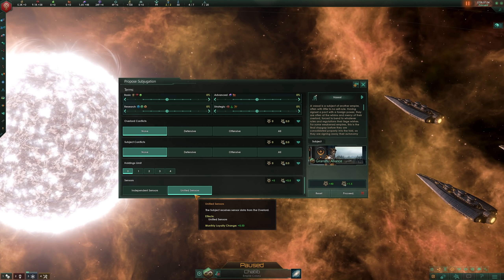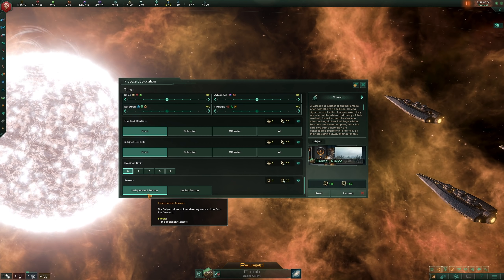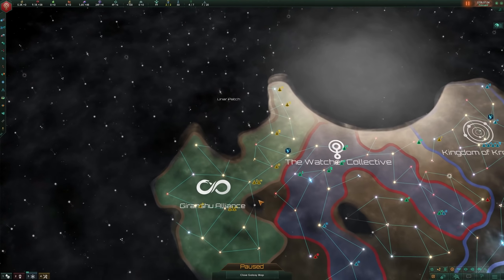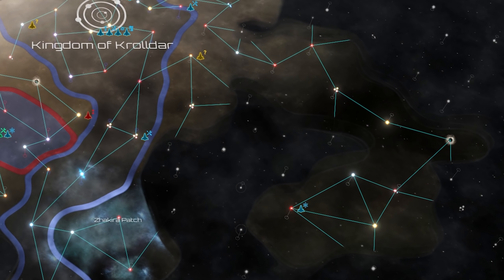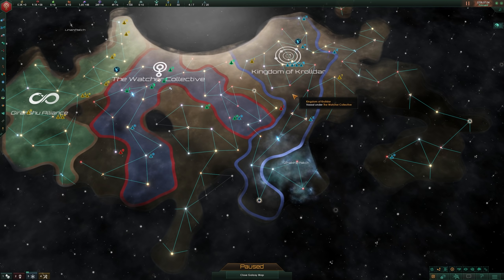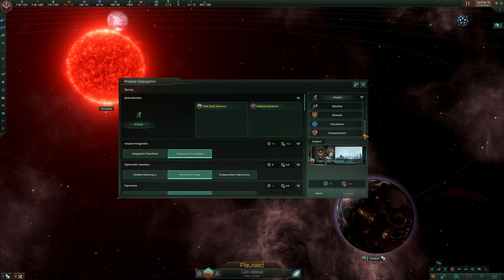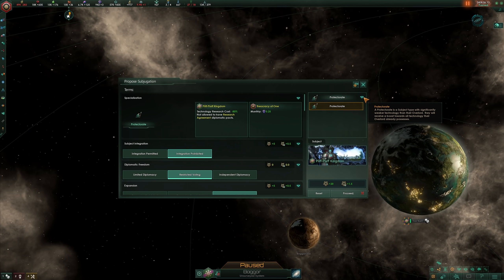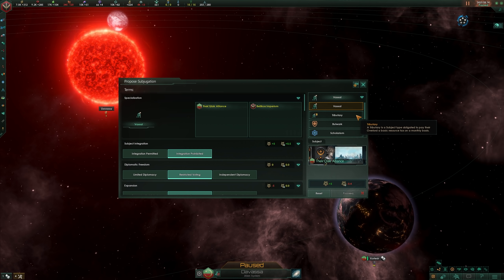Finally, you can choose to share your sensor data with your subject, or keep yours to yourself while the subject shares theirs with you. Independent sensor data still has the Overlord receive their vassal's sensor data, so to clarify, you'll gain vision and information from your subject either way, while potentially leaving your subjects blind to what you see and know. Beyond this, you can take a look at some of these specializations, only available with the Overlord DLC.